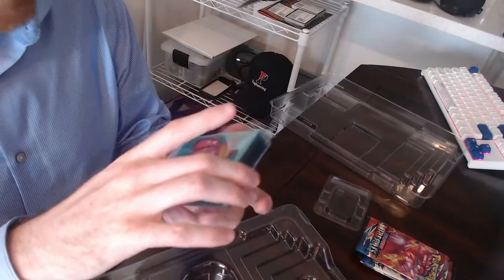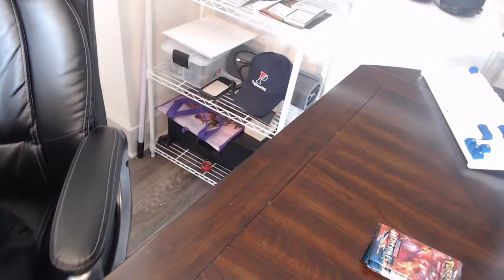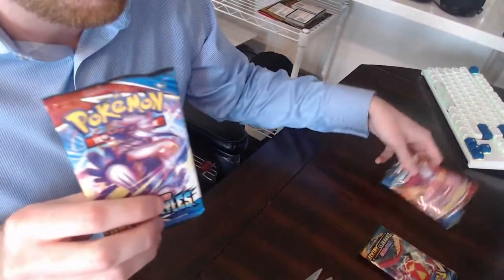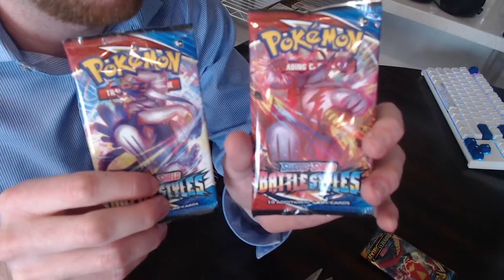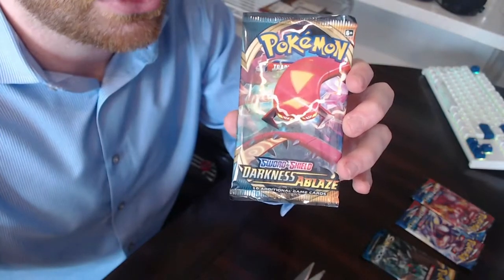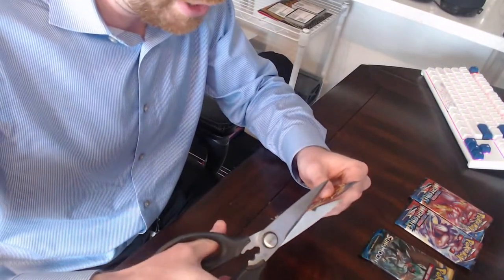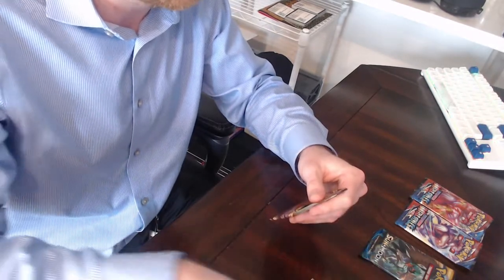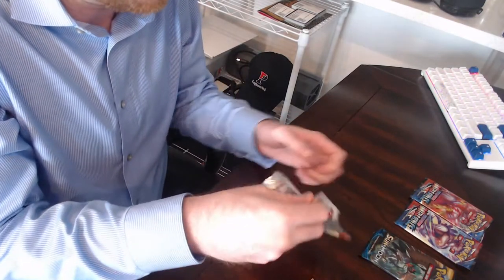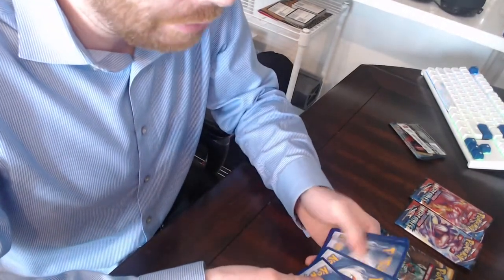You never know when card sleeves are going to come in handy, so that is an awesome addition that comes with the box. Now I'm going to get into the packs, which is what most of you are here for. We got one each of the Rapid Strike and Single Strike artwork for the Battle Styles. I'm going to do those last along with the blisters and start off with the Darkness Ablaze pack. I actually didn't collect this set so I'm not sure what the big chase cards are — if anyone in the chat knows what's a big hit in Darkness Ablaze, I'd love to hear.